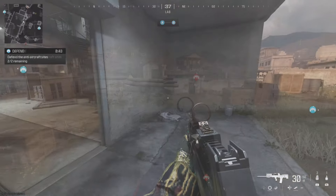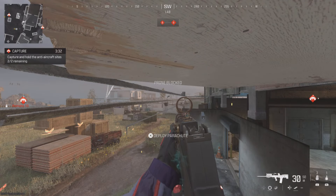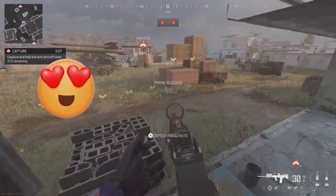Hopefully this video has helped you guys out — we've got new zombie glitches coming up soon, so be sure to subscribe. If you made it this far, then say the secret word GitGudmode in the comments. Thank you so much for watching, God bless, and I'll see you in the next one. Ciao!